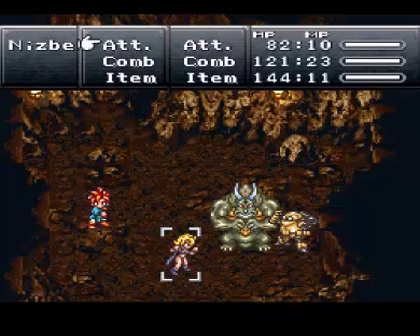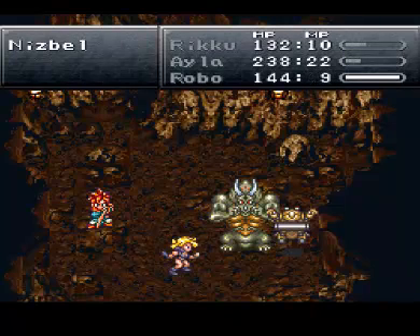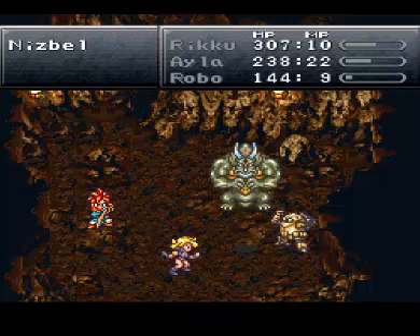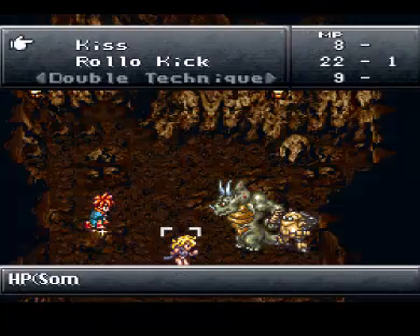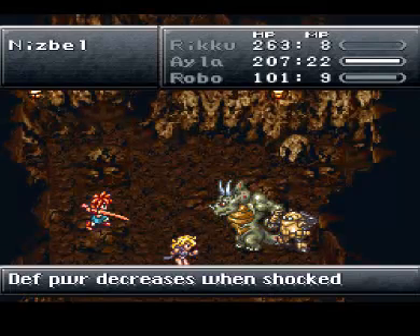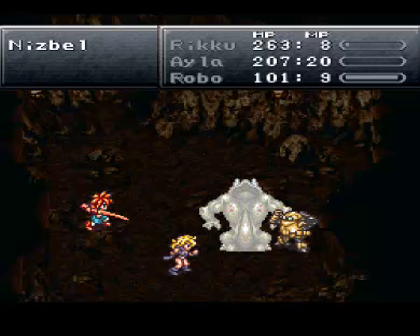Tonic. Kiss. Cure Beam. Riku will be using lightning in a second once his turn hits. Oh crap — just one of those annoying attacks. Lightning. Robo Kick. And I'll have Robo use Heal Beam on himself. 259. Oh, there it is. How appropriate.